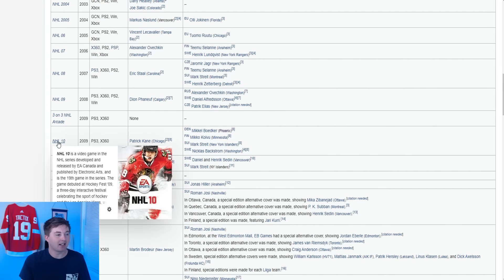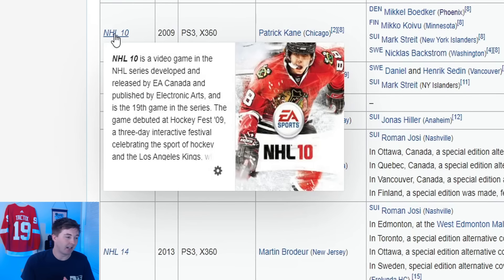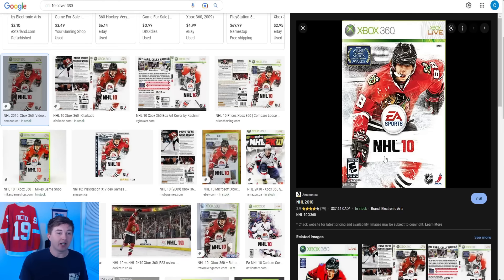Now next up NHL 10 — Patty Kane on the cover. As a kid this was one of my favorite covers ever. I don't know why but I thought like his mouth guard hanging out was so sick. I thought the ice on the cover with the snowflakes moving around was sick. Here's a bigger picture of the NHL 10 cover — you can see all the ice marks, the snow coming up, and you can see like the arena behind him. I thought that one was so cool, and right here is the actual NHL 10 cover in real life. How nasty is that.